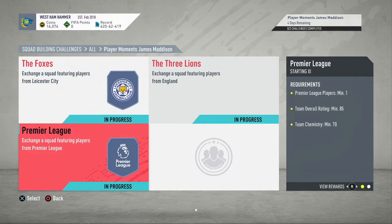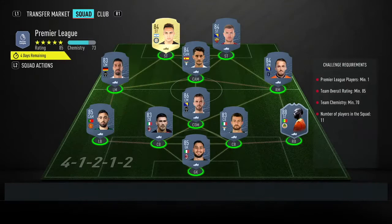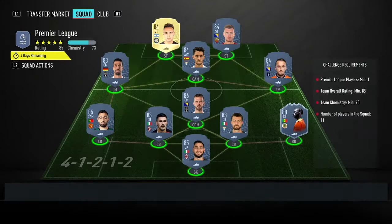The last squad builder is called Premier League. For this you need one Premier League player, an 85-rated team, 70 chemistry, and 11 players.